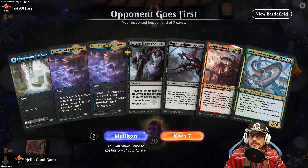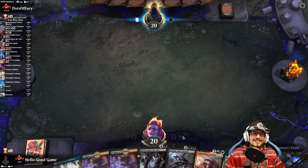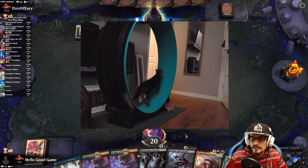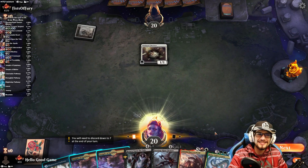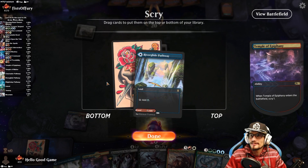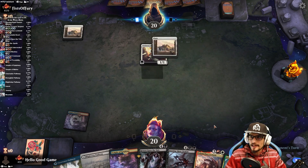All right, let's get after it. Opponent goes first — but I think it'll be okay. Right now we're just scrying for discard. We want some discard and draw to get Velomachus out of our hands.